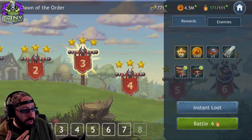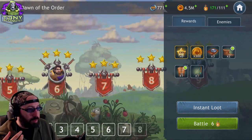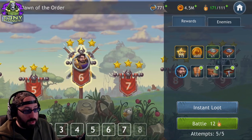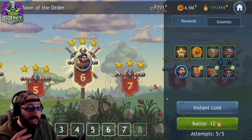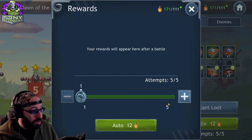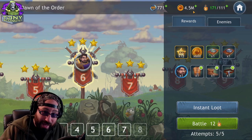As you progress, more and more nodes release, giving you more gear that can be used to make your characters stronger. You'll occasionally come across a node with a character figure on it — these are character farm nodes. They are the only nodes in the game that are limited. You can only farm them five times, which means you can get about five character shards max a day.